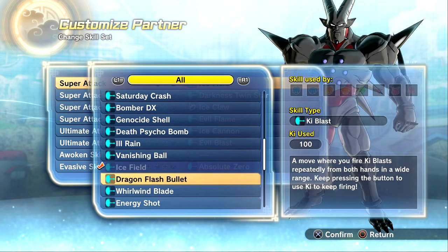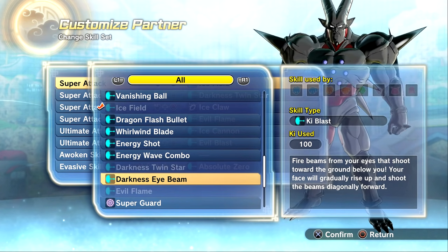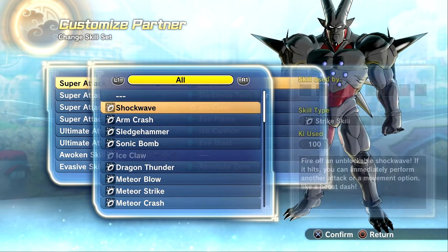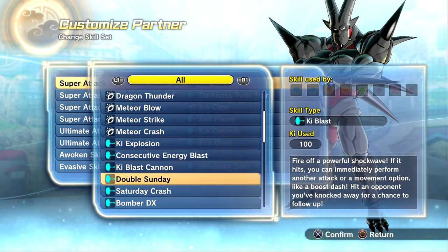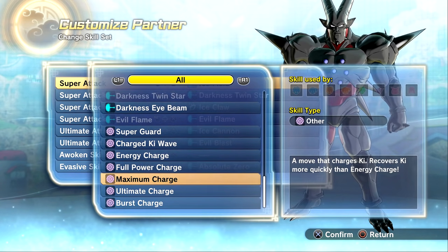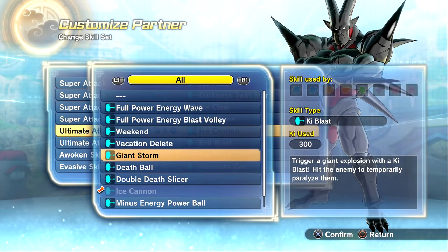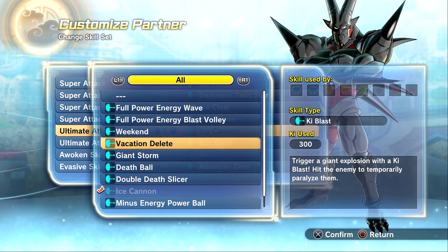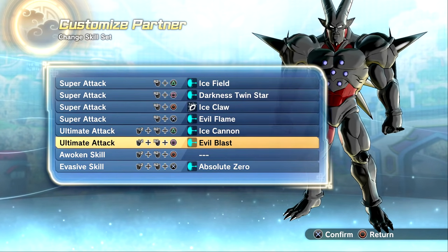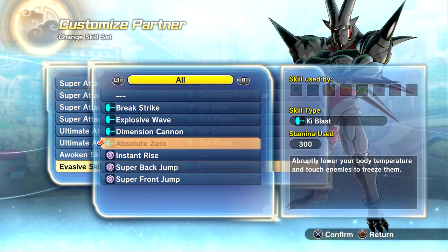He doesn't seem to have anything from Cell which is unfortunate. But he's got Darkness Twin Star and Darkness Eye Beam from Lord Slug — I thought that was awesome. Evil Flame is going to be really cool. He's got mainly Eis stuff but Nova Shenron was considered more of a good guy, maybe that's why they left him out. For ultimate attacks he's got Frieza moves, Nappa's Giant Storm — pretty dope. I feel like they could have done him a little bit better but I'm down for it.